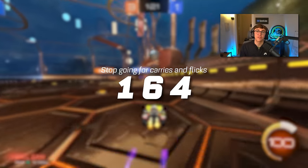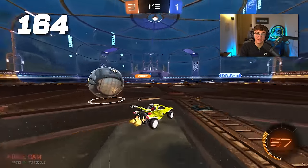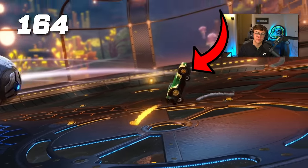Tip 164: stop going for carries and flicks. Carries and flicks are great for scoring against the last defender or beating that last man back, but if there's more than one person on defense, a flick will usually only get past the first and then just turn the ball over to the second.